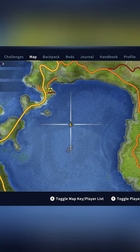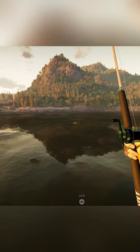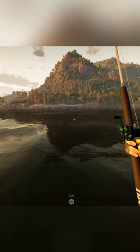He is located just southeast of the outpost. When you get in the area, slowly putt around in your boat, and you will be able to spot him swimming around. He is right on the surface, which makes it easy to spot him.